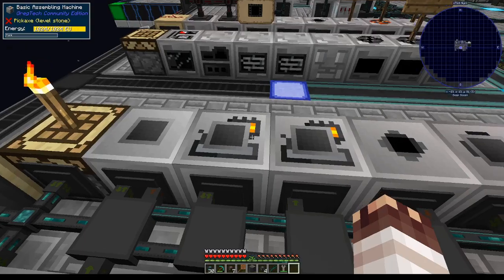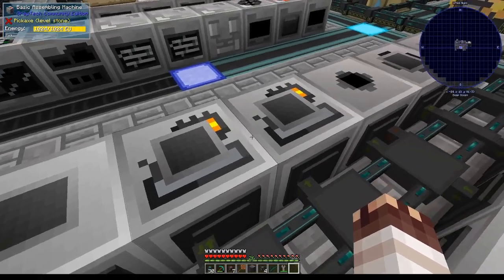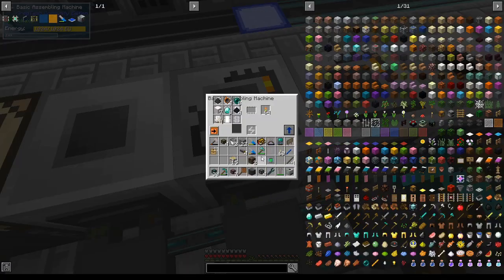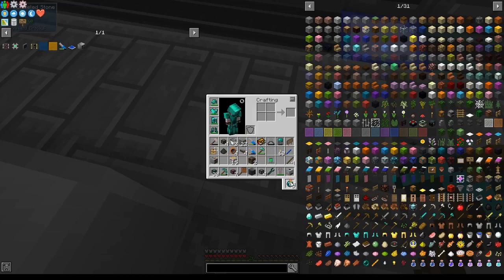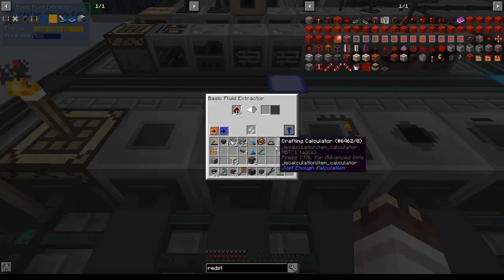I'm going to perform my redstone fluid extraction with LV because I've determined that the numbers are right, and I don't really want to use a bunch of random MV machines anyway. This is what happens when you remove a filter from a conduit before you turn off insert — I don't care about resistors anymore so I'm just going to throw those away. Unbelievable. Redstone will now be fluid extracted.